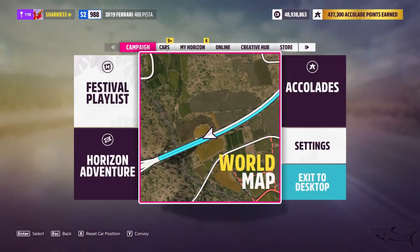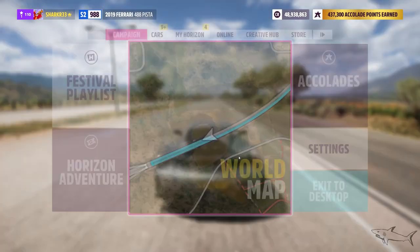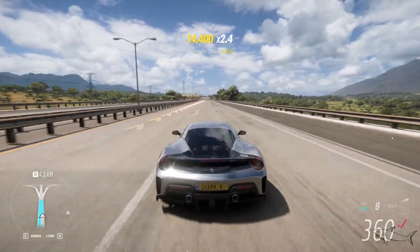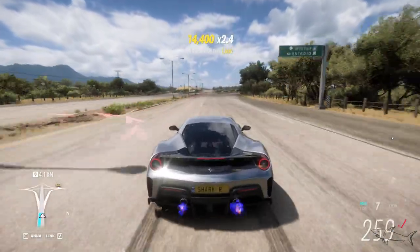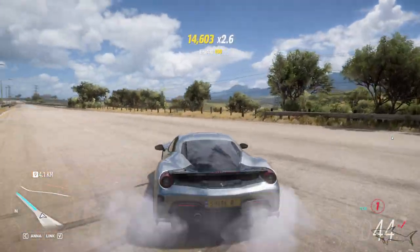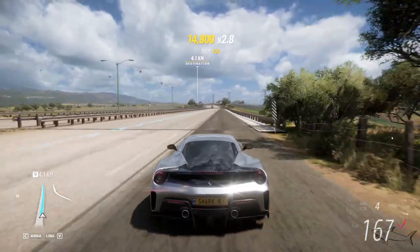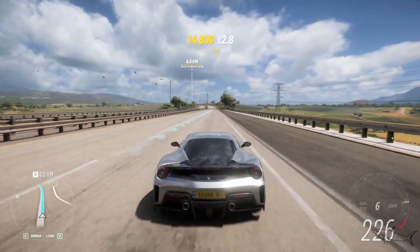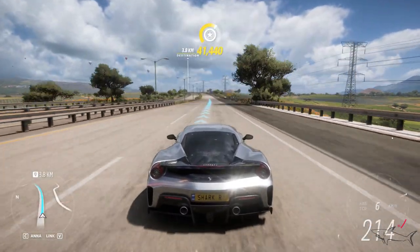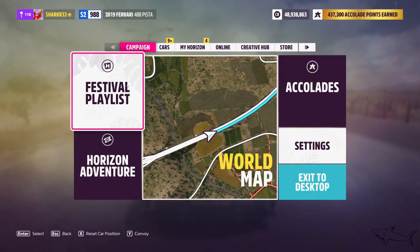The next one is the daredevil points. Just go really fast and near-miss the traffic cars — don't hit them, just near-miss them. At high speed, you will build a combo when there are a lot of cars, and then you can earn those daredevil points.